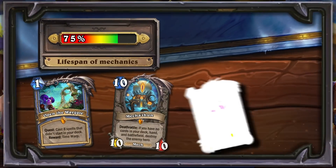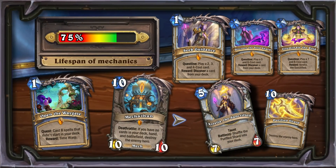Next in line is the Priest questline. Completing this quest will allow you to destroy your opponent with one unique spell. This mechanic is very similar to Mechathune, but you do not need to add combo cards to the deck to successfully implement the plan. While this type of strategy is very slow and not always effective, players find it very fun.